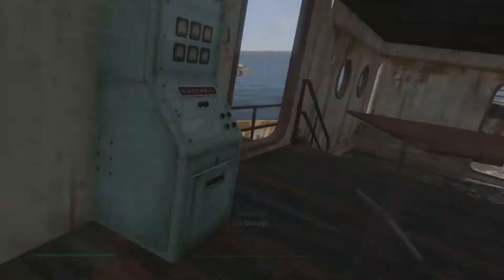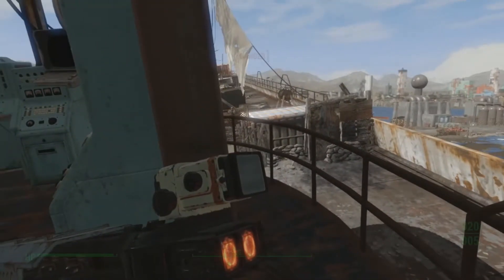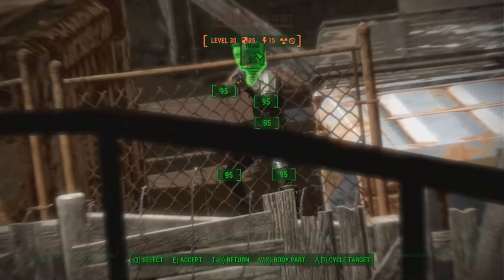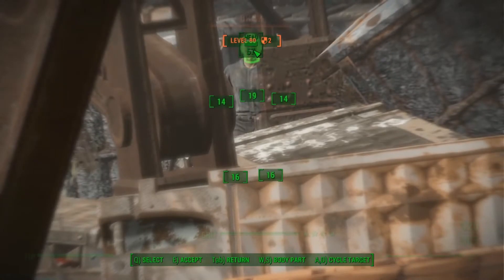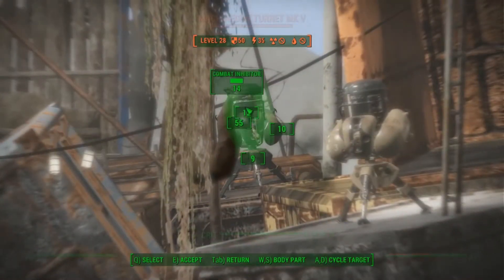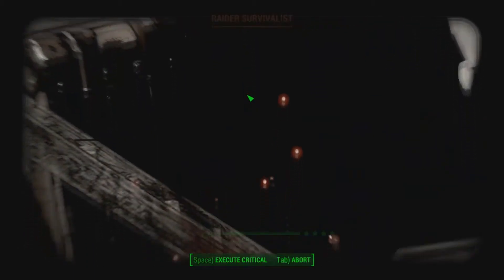There's about a dozen raiders running around on this upper level of the ship. Let's get the housekeeping done. Rick is right there — level 80, big-ish looking guy. Their turrets are offline so we're just going to start housekeeping. One survivalist down.